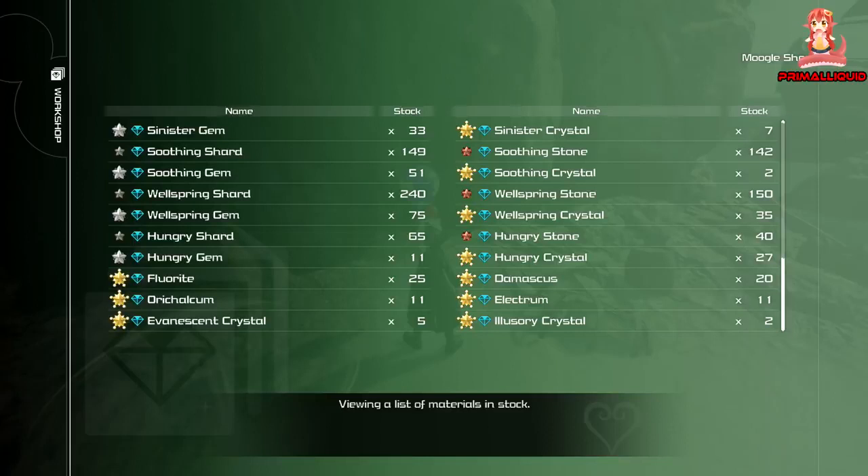Fluorite, Damascus, adamantite, aurichalcum, and electrum are used to upgrade your keyblades in the keyblade forge. Fluorite is easiest to get in Starlight Way by destroying asteroids and blue crystals. Damascus is a rare drop in Starlight Way but a common drop in Misty Stream. Adamantite is a rare drop in Misty Stream but a common drop in the Eclipse. Aurichalcum and electrum can also be obtained from the Eclipse by destroying asteroids and blue crystals.